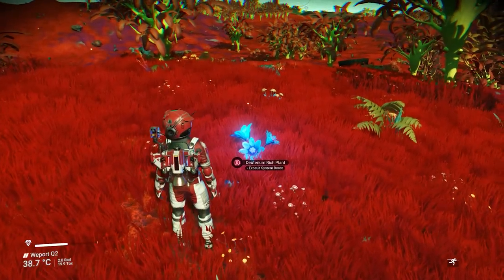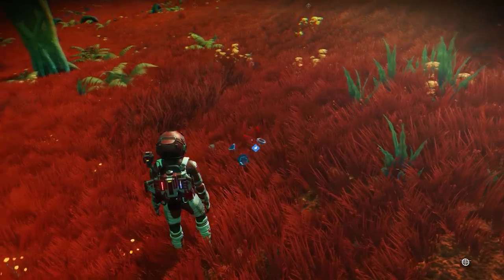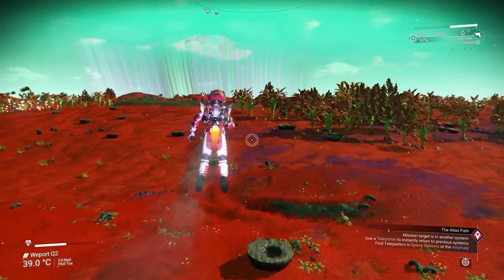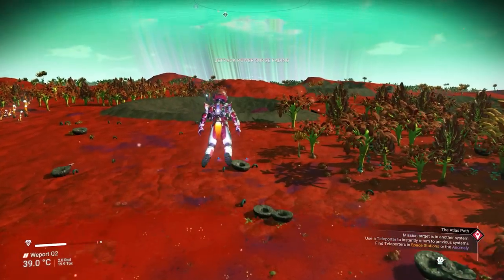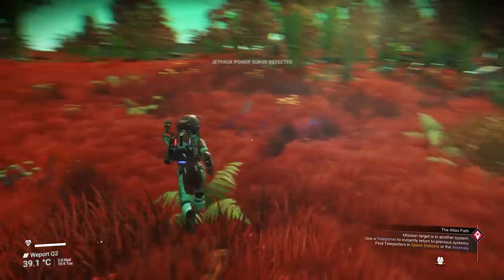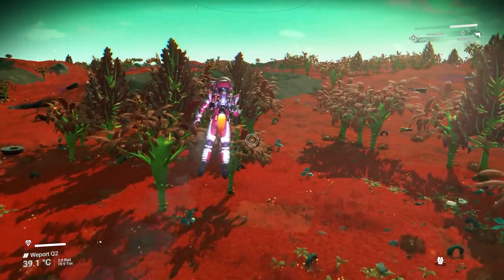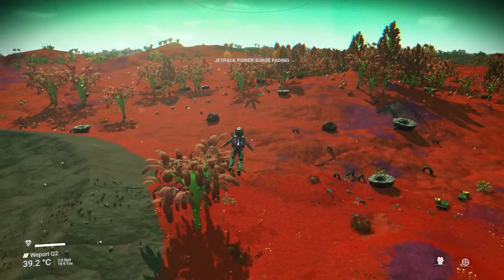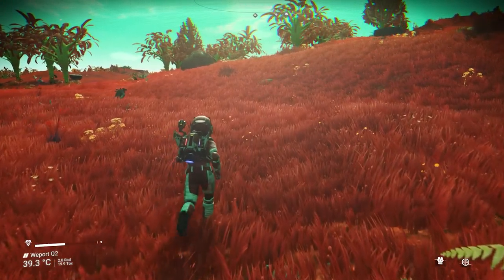The second traversal tip is to use deuterium plants — the blue ones you can see on planet surfaces. While you have these active for 10 seconds straight, your jetpack will not consume any fuel at all, meaning you can jetpack freely and cover much greater distances. I'd suggest keeping a little bit of fuel just for landing, otherwise you risk dying — especially on permadeath or survival mode where you take increased fall damage.